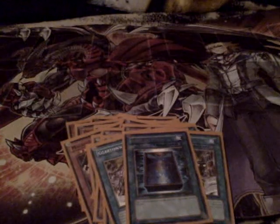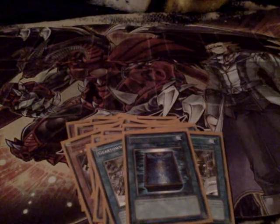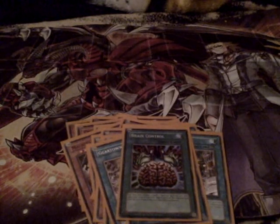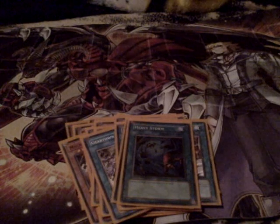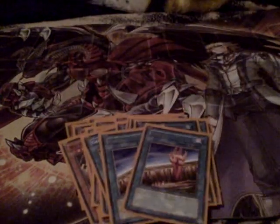I only have one Book of Moon — I might take it out, not exactly sure yet, but it saves my life sometimes. Brain Control — take control of your opponent's tuners. I don't use any tuners in this deck so I'm debating the side deck still to make it better. Heavy Storm — really good staple card. It destroys all backfield and also destroys Gear Town, giving you a free Gadgetron Dragon out on the field.